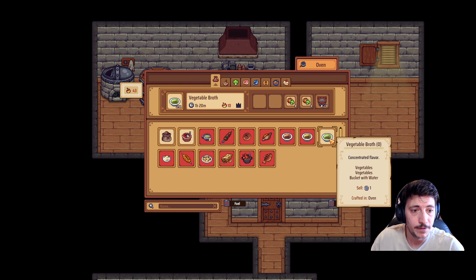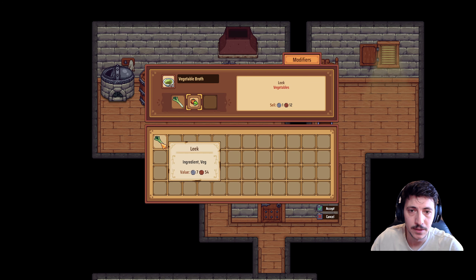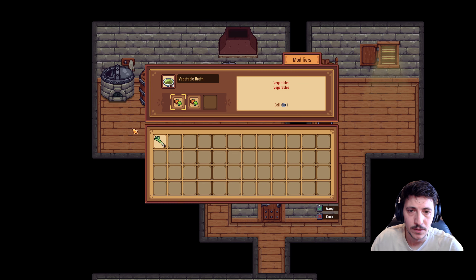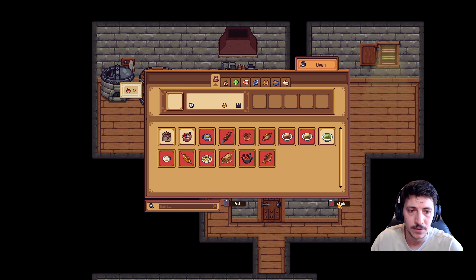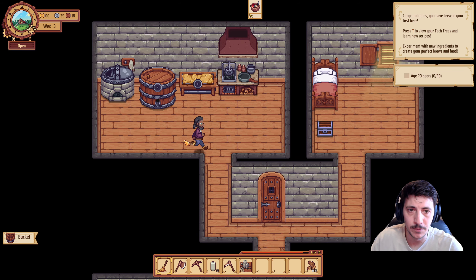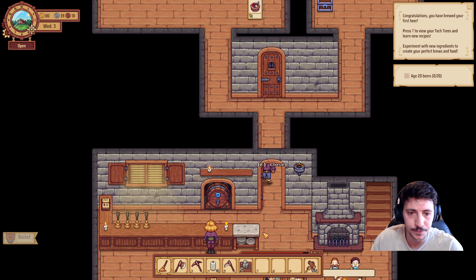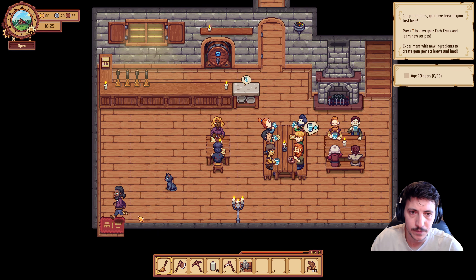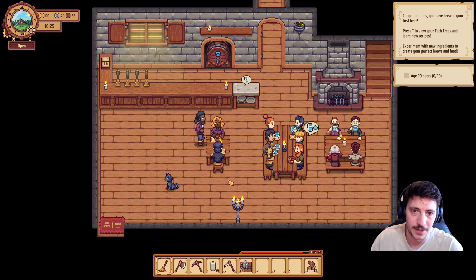We can come over here and make one of these — oh, a vegetable broth! Let's do a double leek. Let's go buy another vegetable and make another malt and barley. Could be the water we're missing.